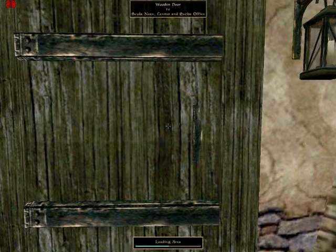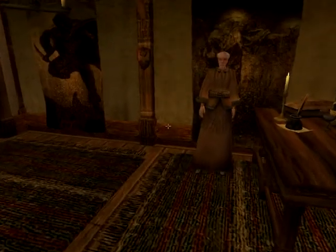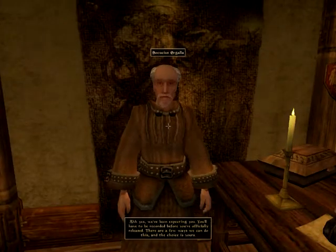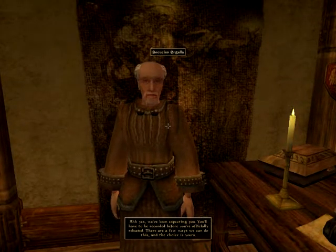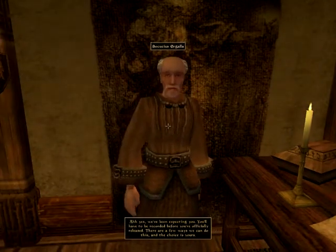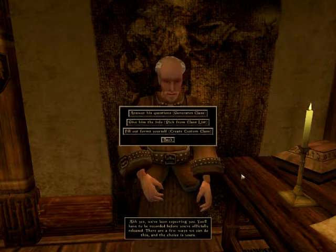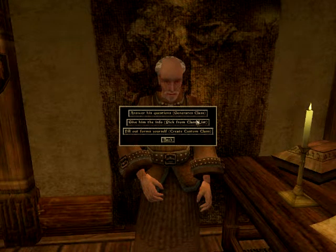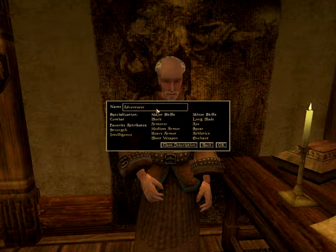Now we have to get our release papers, which is actually our menu or our character details. There are three ways to make a character: if you have played any Elder Scrolls games before, or Fallout or anything like that, it's very similar. We can either answer his questions, which will generate our character, or pick from pre-generated characters. Or we will create a custom class — I prefer that.